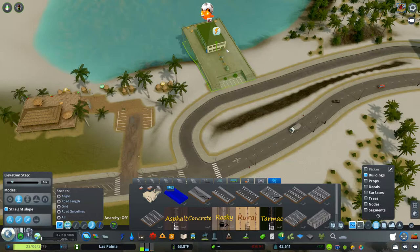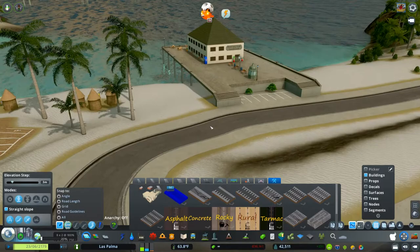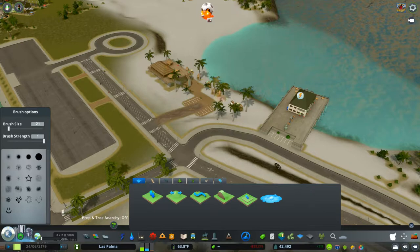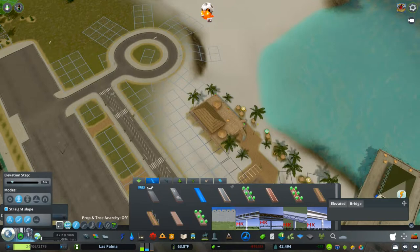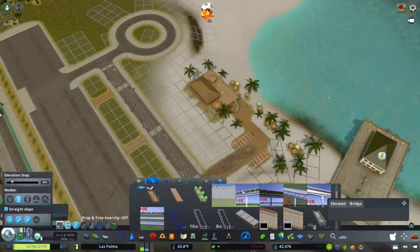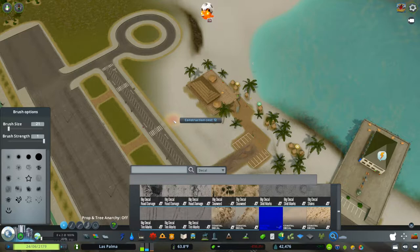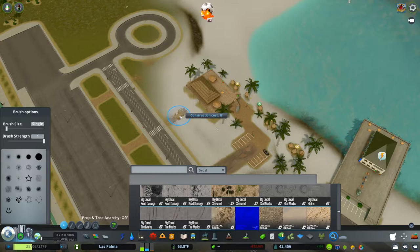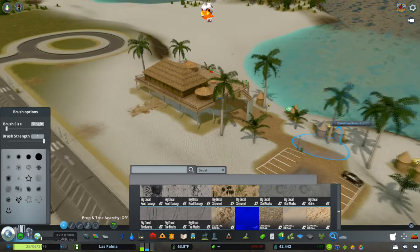If you're playing straight-up vanilla you have to have road connections for every building or it's going to be pointless. This is a neat little seaside restaurant — it's got its own parking lot, which I'm not a big fan of with built-in parking lots in assets. I do have a road connected to it. Since I have all fires disabled it's not really going to affect much. Here I'm putting in some invisible sidewalks that will allow people to walk down those lines, and I'm adding some decals so you can see where the invisible sidewalks go.